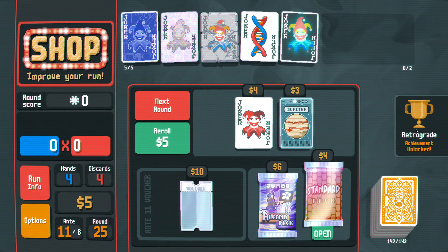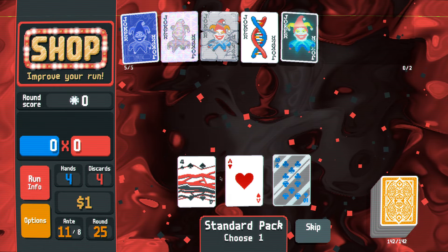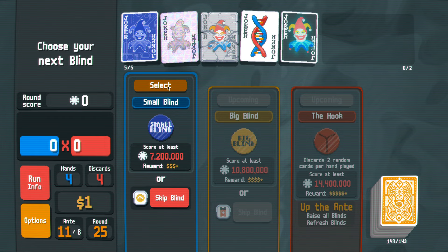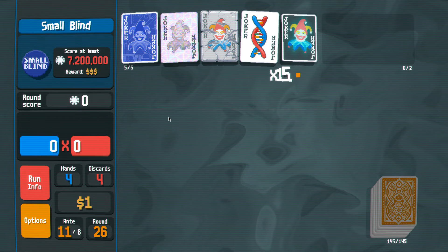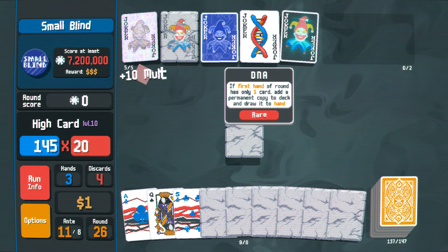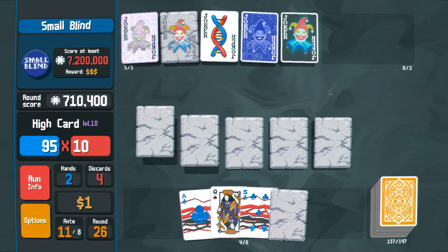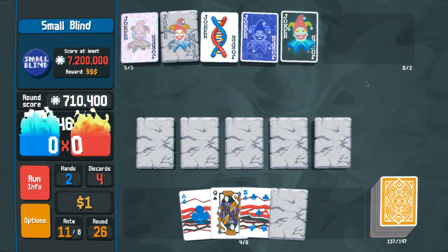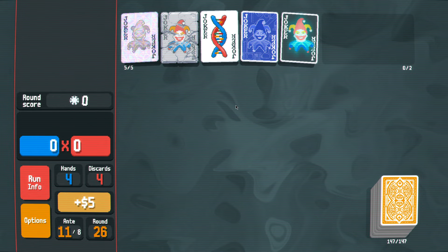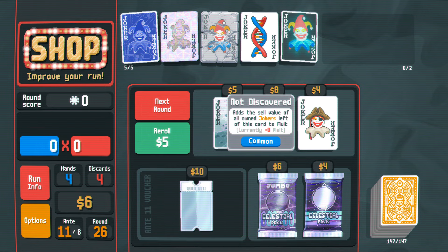That's level ten high card. Retrograde — does it matter? No, it doesn't matter. Just add a card. I got to earn seven million? See, now you're smoking the ganja. Play that card — boom boom boom boom boom. Never mind, I'm completely fine. This run is insane!